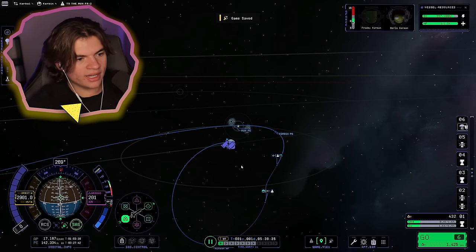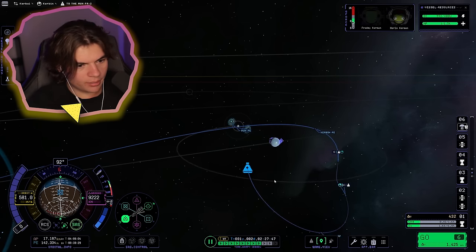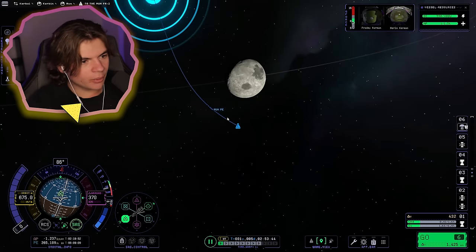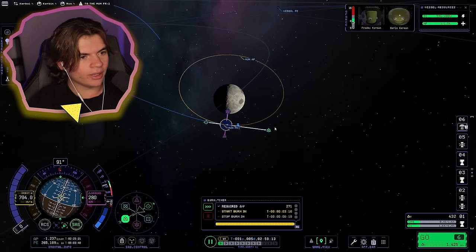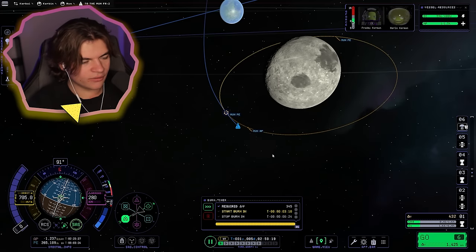We're just going to wait until we're in the Mun's sphere of influence and then we will get into orbit of the Mun. We are now really close to the Mun — you can see it right there. We're going to create another maneuver plan at the closest point and slow down until we get into orbit. That only burns 345 delta-V so we can still use this stage for it.